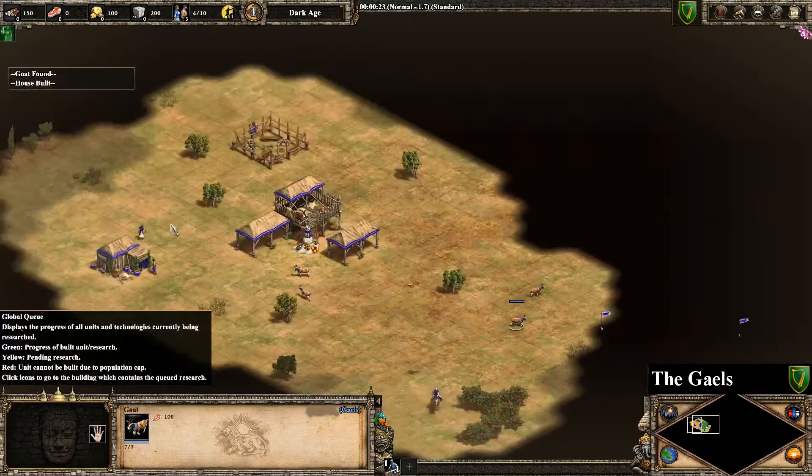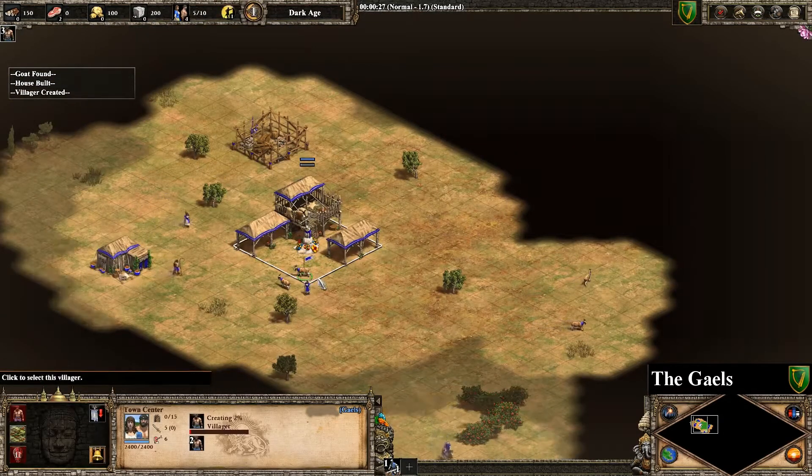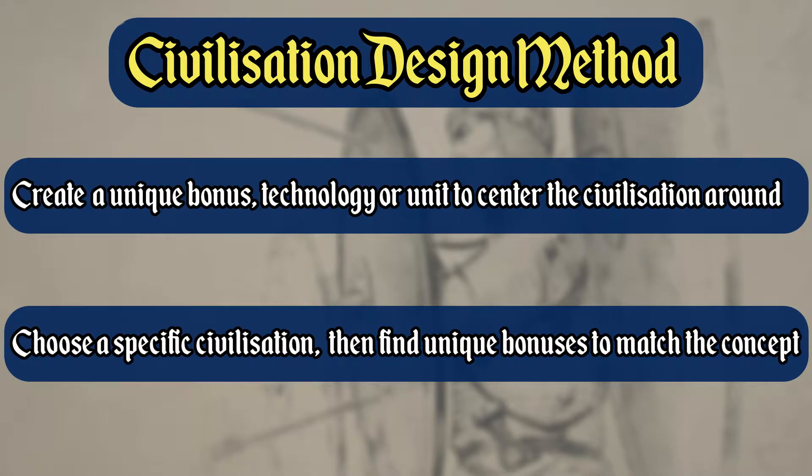To understand how to design a Civilization in Age of Empires 2, we need to look at the two different approaches. The first one is a bonus, tech, or unit design you have in mind that you can center the Civilization concept around — with this approach, the Civilization name is not as relevant as the bonuses. The second approach is where you have a specific Civilization name in mind and the bonuses are added after you have decided what fits the general theme.